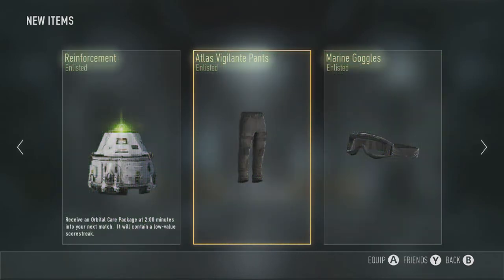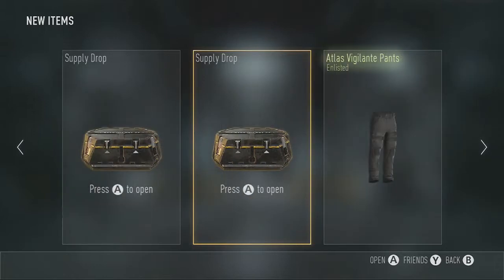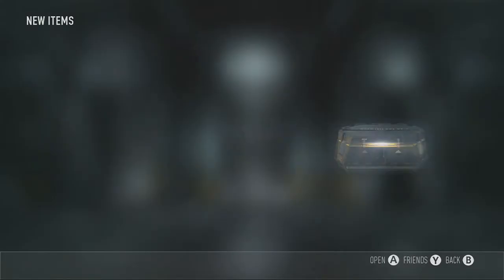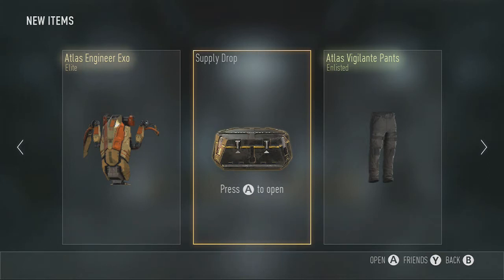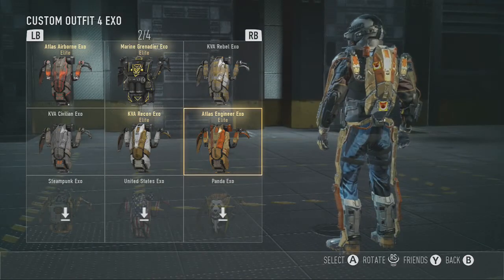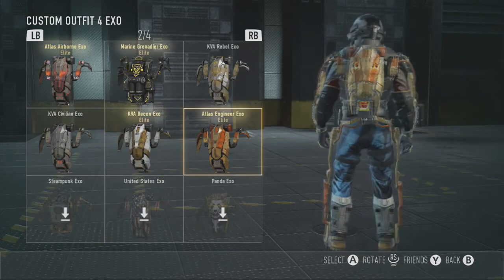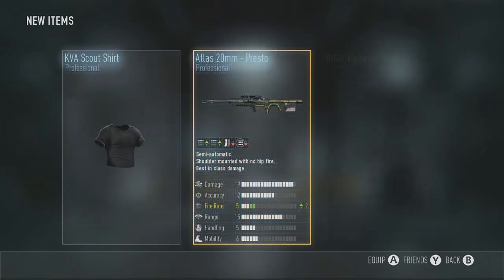We get a bunch of stuff which is all enlisted. Now we're going to open the next one — eeny meeny miny moe — open the supply drop. You know when you watch people doing the advanced drops and it says 'stretching profile', sometimes it gives you something quite good? Well that's it — that's a pretty sweet exo. I did have the KDS Assassin one on, but look at this thing, look how colourful it is.